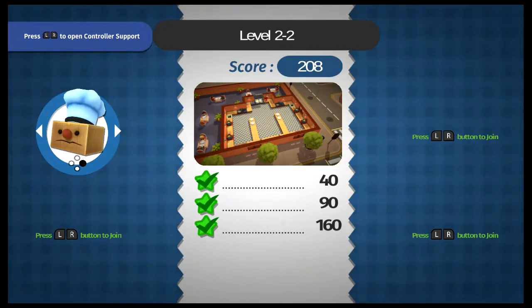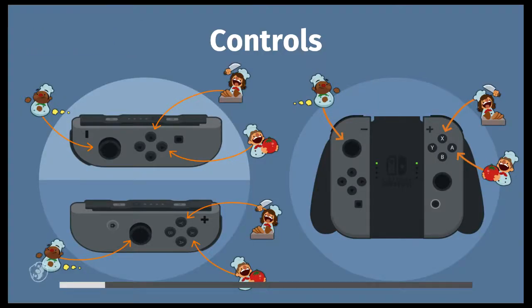You also have a variety of chefs that you can unlock as you make your way through the campaign mode. They don't give you any special abilities — they're just different avatars. Each stage has three stars that you can acquire depending on how many dishes you get out and how many points you can acquire.